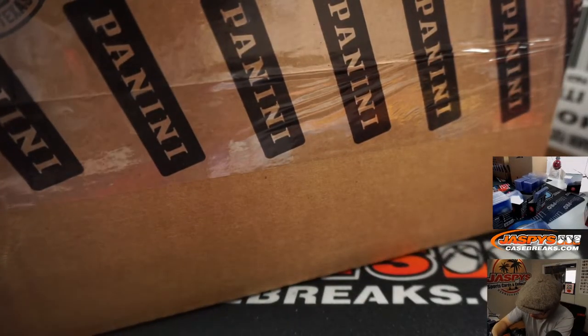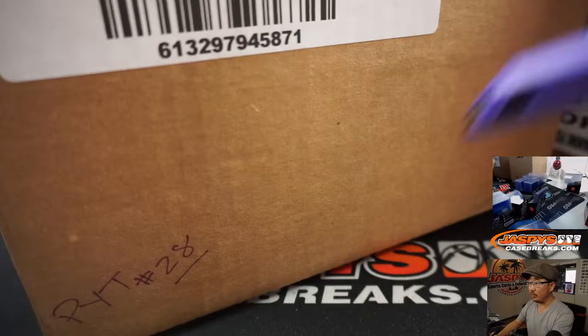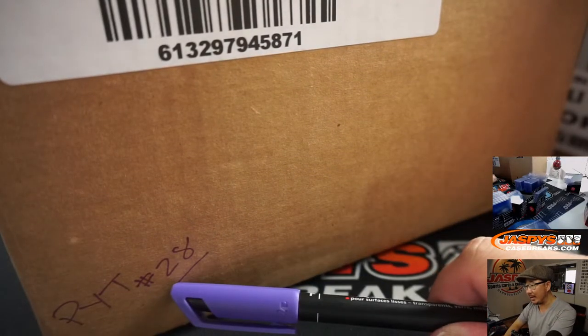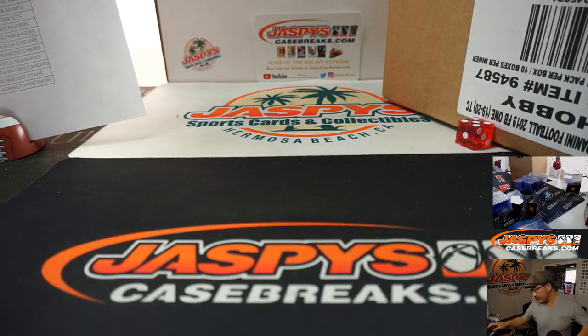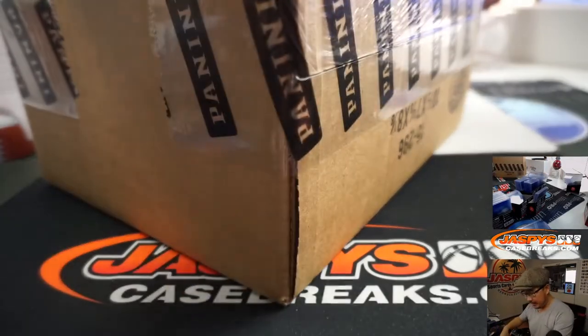Let's mark this P-Y-T, number 28. There you go — we'll reserve this for next time. And then I think pick your team 29 would be that lone inner case that we have. We'll set that right there. Let's pop this baby open right here.